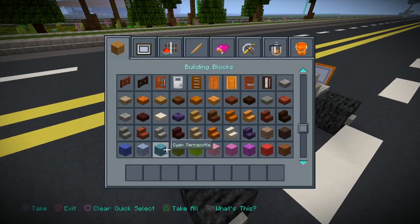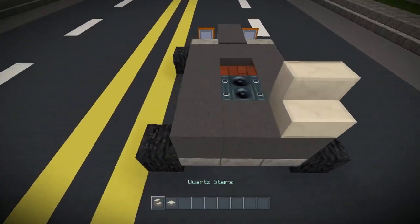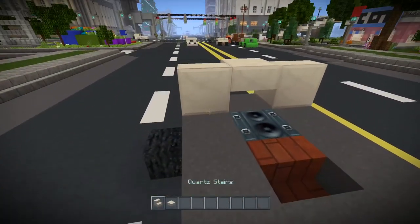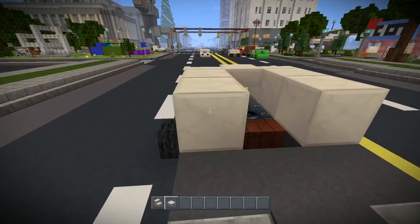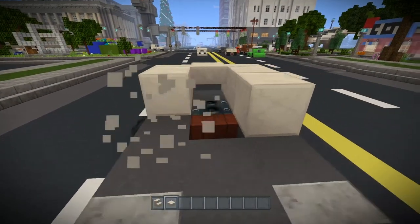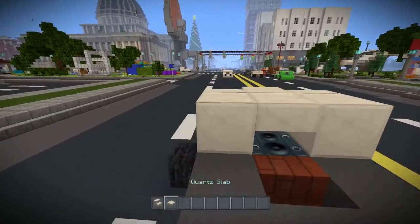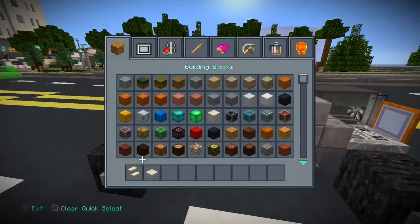Now what we need to do is grab quartz stairs and quartz slabs. Just put a stair, a stair, and then a slab. And then basically a full block, and then a full block — just one full block. And then do a slab, and then bring that forward by two. So that's that.